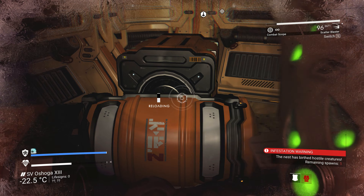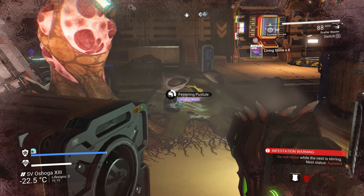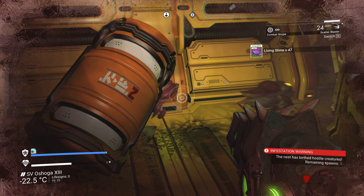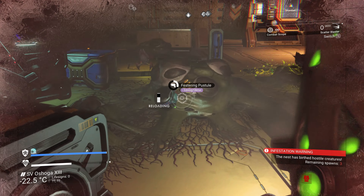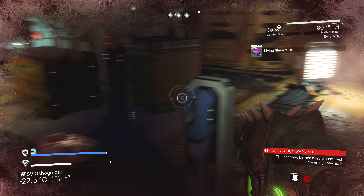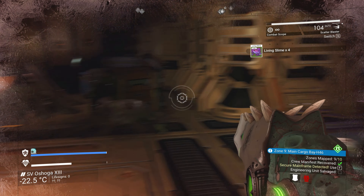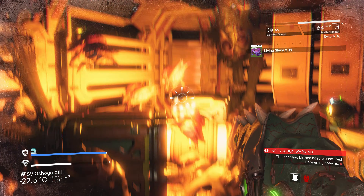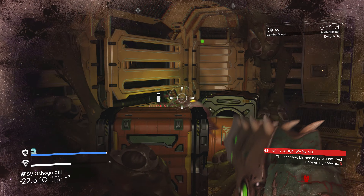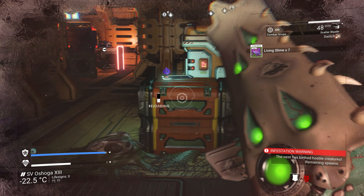There are pustules on the ship. Whoa — I thought that was a really big one at first. For about half a second I was like, 'Oh my gosh, it's the queen — we found the queen!' Get off my teleporter now — that's not how that works.